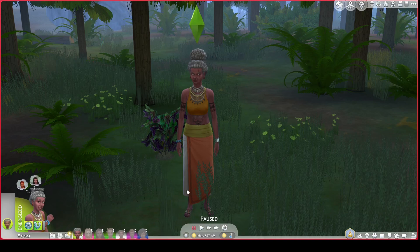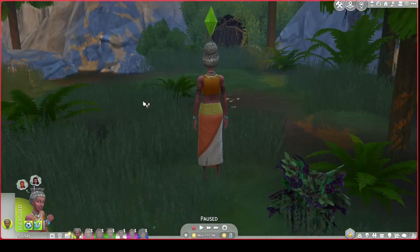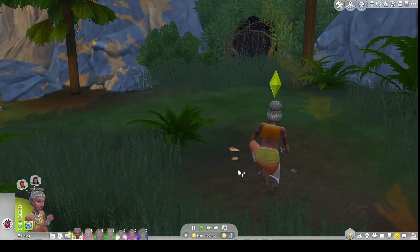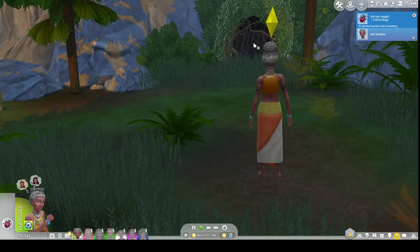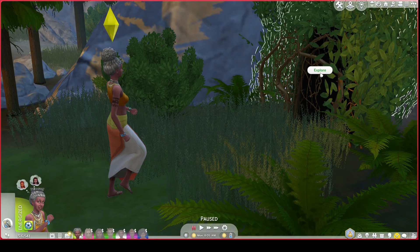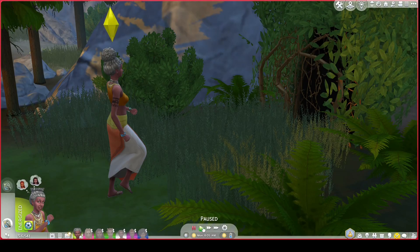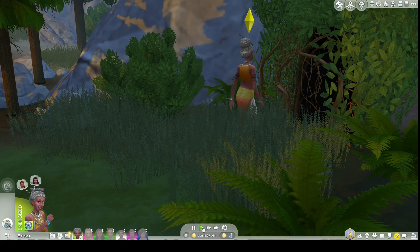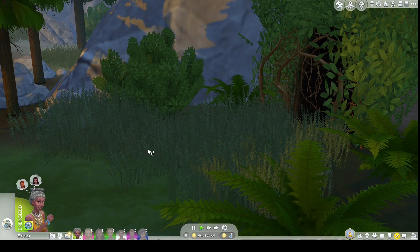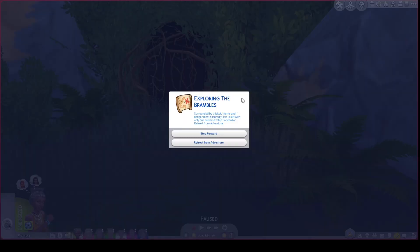Isle is feeling really energized and spots some insects to collect — she got some stink bugs. She found the cave that leads to the hermit and is going in to see if she can find them. She knows the original hermit of Granite Falls died and is wondering if a new hermit has taken his place.